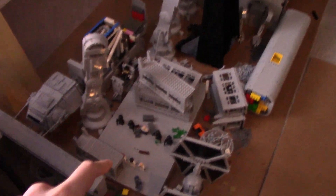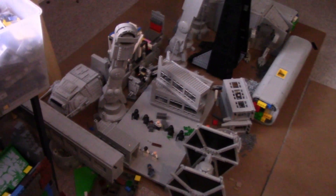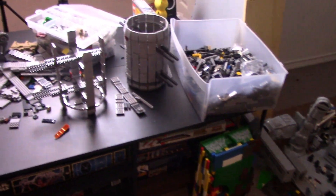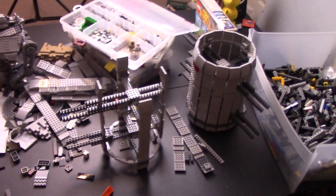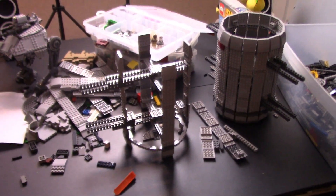Besides that, there's not too much else to discuss. Endor is almost entirely taken apart. We have a few sections here that are still up, like those long cylinder towers, because I don't think I need those parts just yet. Some of the walkways are still up because I think they look pretty cool. The AT-AT is staying up, the TIE Fighter is staying together. Right here we got E-Do, which is staying together for the time being because I don't need those parts for a while — I don't think Saleucami has too much of a rocky surface, so I can save some parts there. Over here is my AT-AP, which we're still not sure if that's going in the MOC or not.